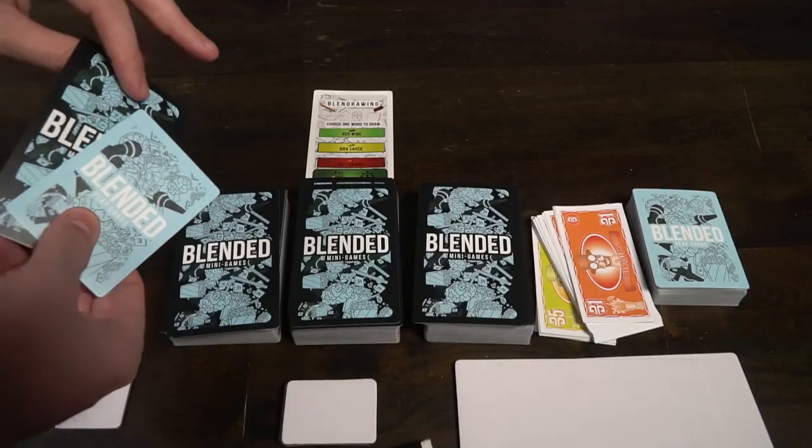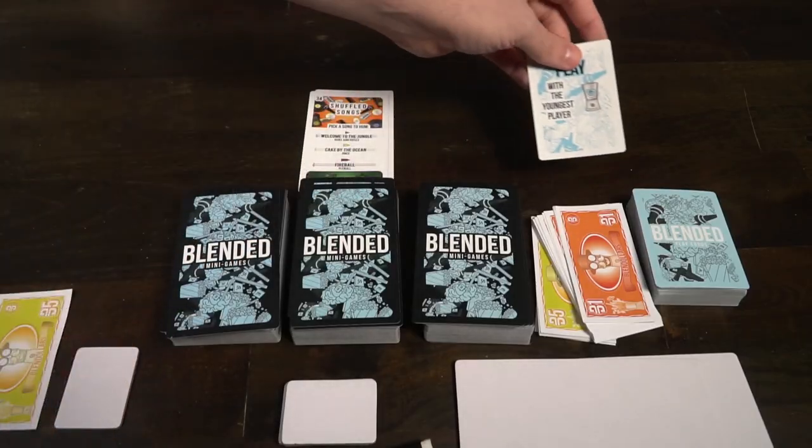After playing your cards, put them in the discard piles and the next player takes their turn. They draw a card — this one is 'Hands Up, This is a Robbery.' You drop the card, say 'hands up this is a robbery,' and throw your hands up. Every other player does the same, and the last player to put their hands up gives you two blend dollars.